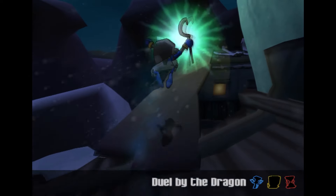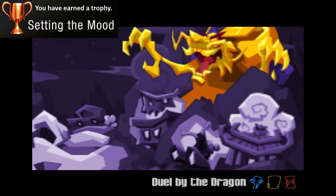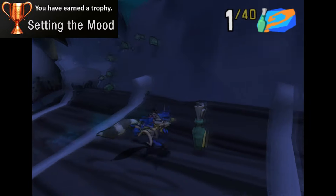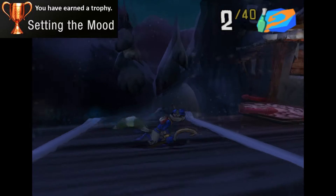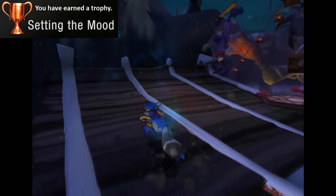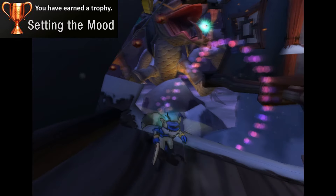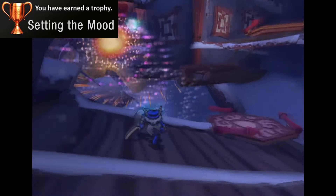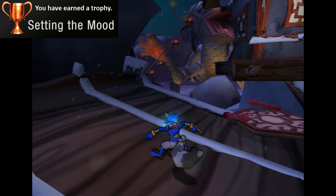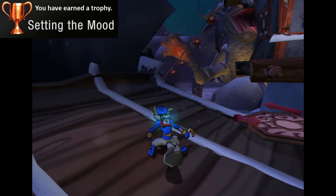Finally, the Setting the Moo Trophy is a complete joke. Start the level Duel of the Dragon, get up to the first area with the enemy, and then launch these two fireworks right there. That's the trophy — launching two small fireworks so you can get two pink explosions. Yep, that's the trophy, it's that easy. I guess they didn't want to do the whole don't-get-hit-by-Carmelita thing again, but okay then.